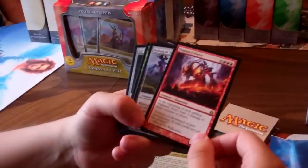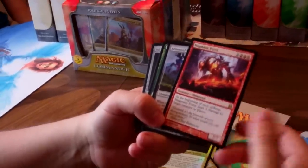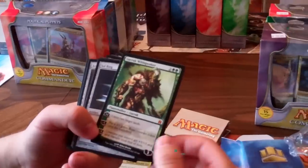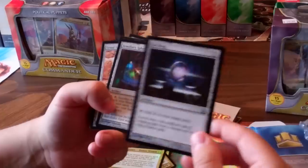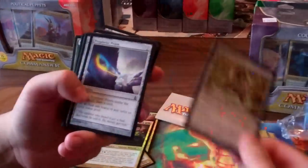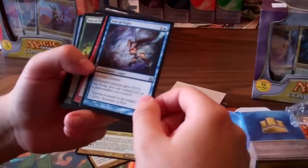We got Avatar of Fury, Magmatic Force — deals 3 damage to target creature or player on the upkeep, 7/7 for 8. Artisan of Kozilek. Garruk, which I believe is the only planeswalker out of these sets. Sol Ring, because all the decks get a Sol Ring — everyone gets a Sol Ring. Armillary Sphere, Gruul Signet, Lightning Greaves, Chromatic Lantern, Simic Signet. I like to put all the Signets in there.